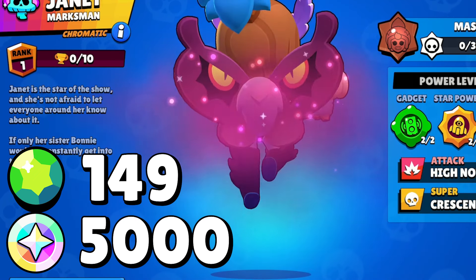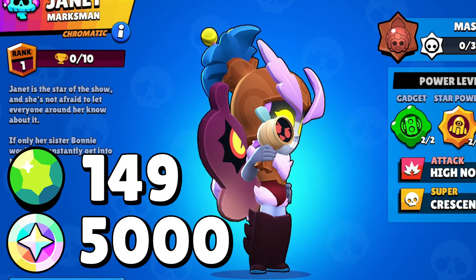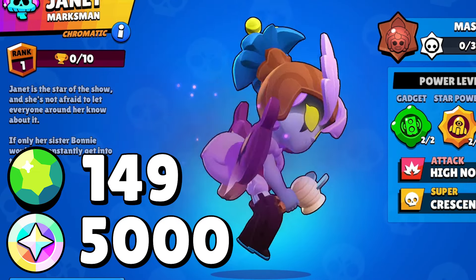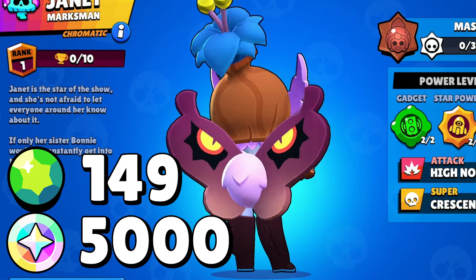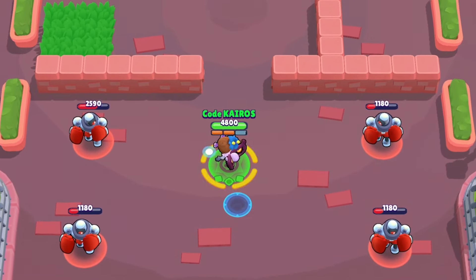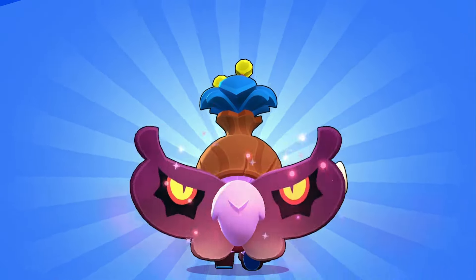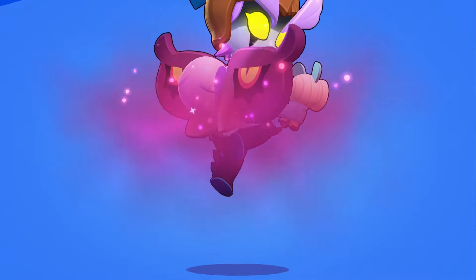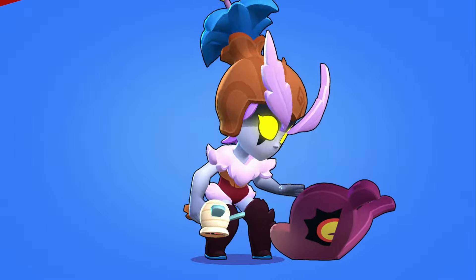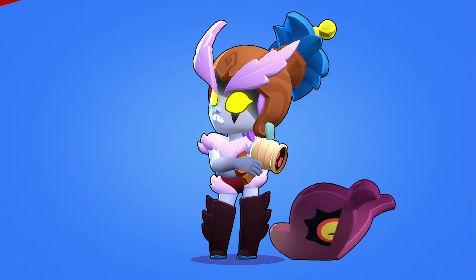Dark Fairy Jen is an epic skin that will cost 149 gems or 5,000 bling — there's a giveaway for this skin on the Discord server, so click the link below. She has big yellow eyes and evil-looking butterfly wings, a plant sprouting on top of her head, and a honeypot gun. For her attack, she shoots a wave of tiny orbs that have wings, and for her super, she drops glowing honeypots that explode with fairy dust. When she wins, she levitates in the air and throws her gun up then catches it — she looks really cool. When she loses, her wings lay on the floor like they're out of fuel, and she gets frustrated and crosses her arms.